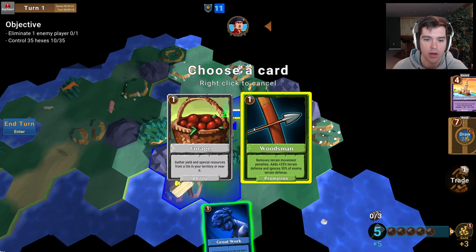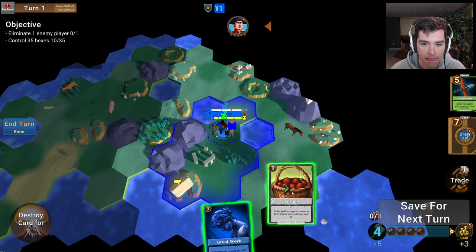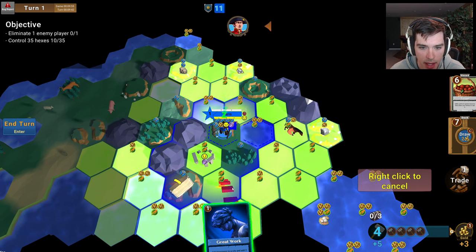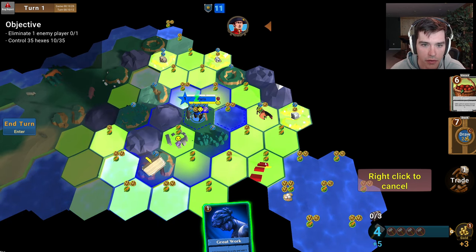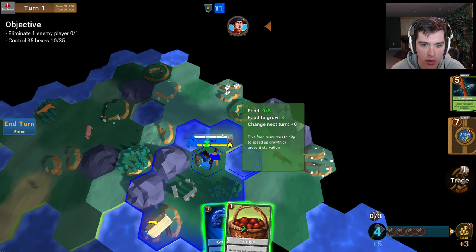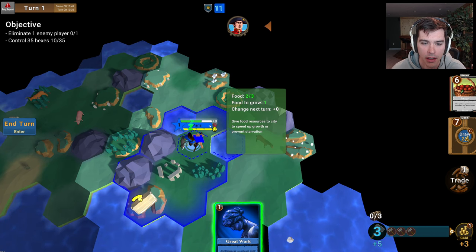What it does when I play it is it adds two new cards to my deck, one of which I can put into my hand. One option is a unit upgrade, another is forest forage which lets me gather yield and special resources from a tile in my territory or near it. I'm going to take forage. I can use forage to gather resources from any nearby tile. I want to grow my city to have an extra population, so I'm looking for a tile with a lot of food. I'll pick this tile with two food — watch these little slots here. I have a population of one, and when I get three food units it will grow to two. Now I've got two of those food slots filled.